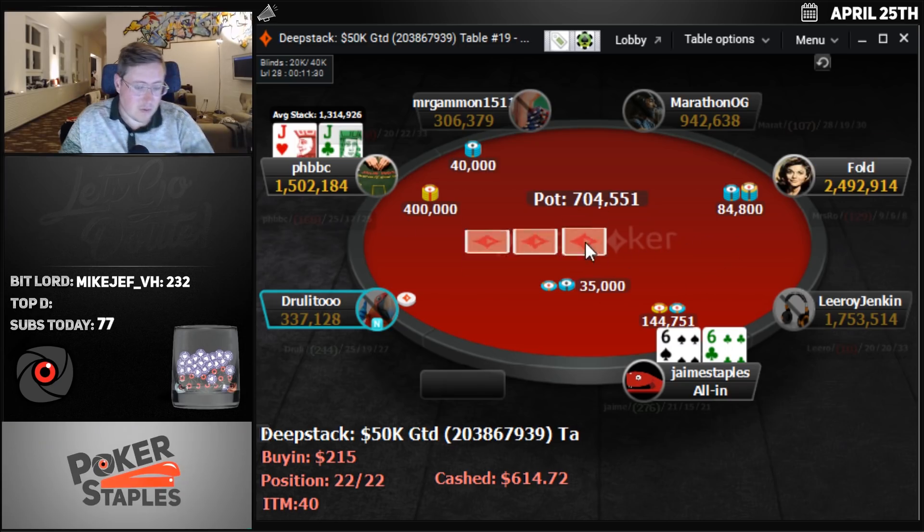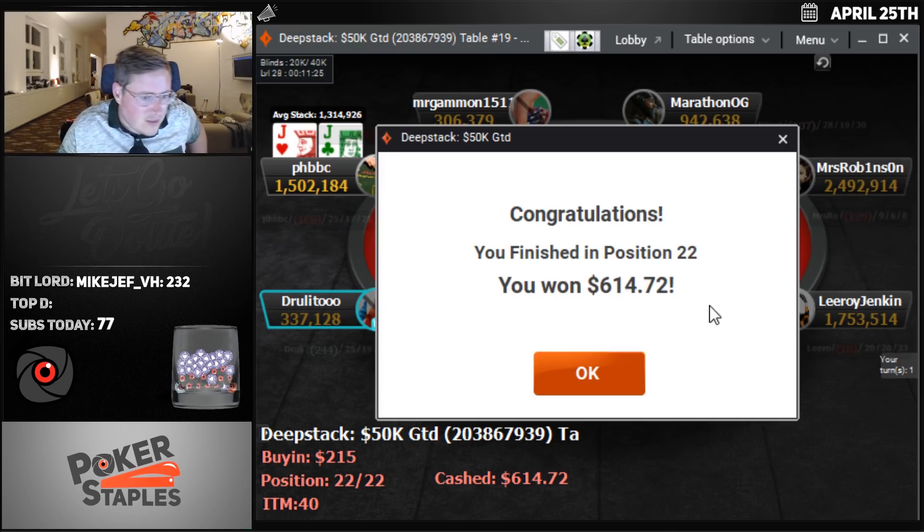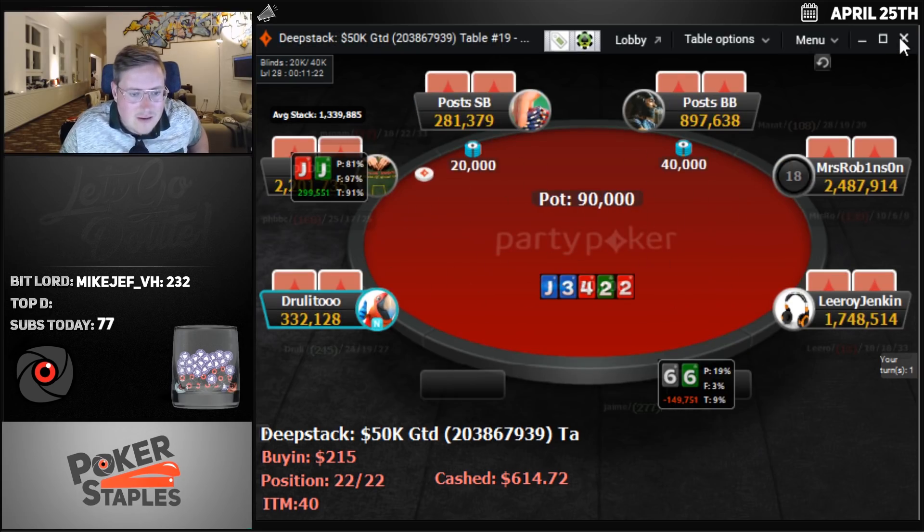A 4-bet — six-five. GG, out in 22nd place in the $215 deep. That is going to be the end of our run in that one. Disappointing — pretty much the same as yesterday.